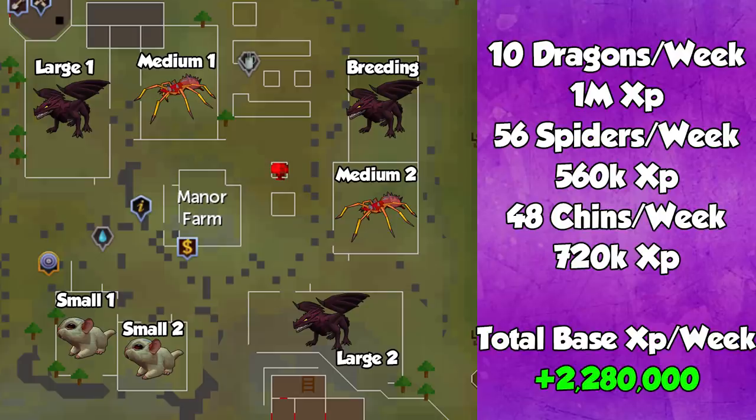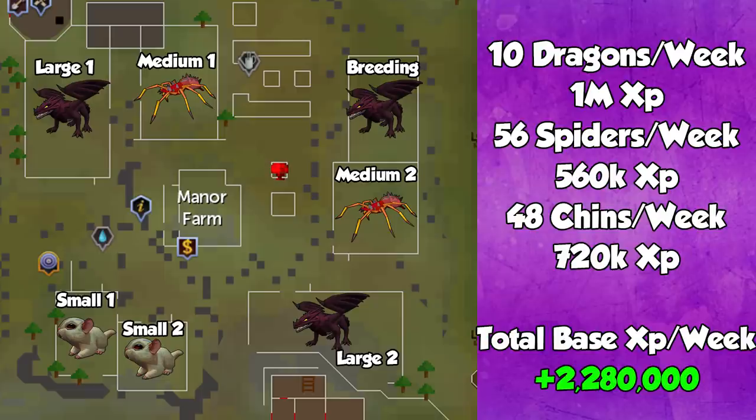When it comes to my recommended setup for Player Owned Farms, I'd put dragons in both large pens and the breeding pen so you grow 10 dragons a week for 1 million base XP, replacing them once a week. I would do spiders in both medium pens — 56 spiders a week, replacing them every day. And I would put Chin Chompers in both small pens — 48 chins per week, checking up and replacing them 4 times a week. This brings the total base XP per week to 2,280,000 XP as long as you're in a good routine. You may get around 2 million base XP if you slack a little. Don't forget this is base XP — urns with urn enhancer add another 25% on top, plus any bonus XP you have.